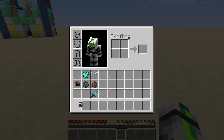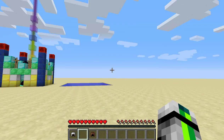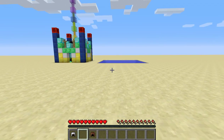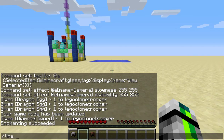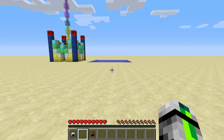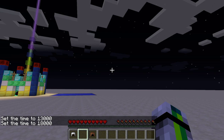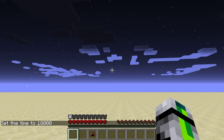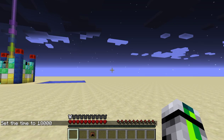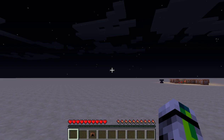Let's start with the two helmets. As a spy you need to be able to breathe underwater and see in the dark. So if we do time set 1800 — it's not dark enough otherwise — and we put on our helmet, we get night vision forever. We can see everywhere, and that is the night vision helmet.